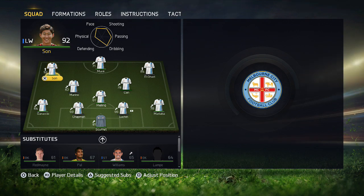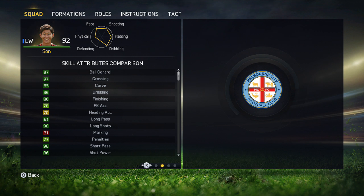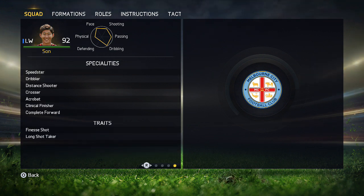He is a good player on the pitch. He is a winger, but he is very versatile — he can play left wing, striker, center forward, and CAM. His stats have went up drastically. As you see, he can play CAM, striker, and center forward, and he's got a lot more specialities.